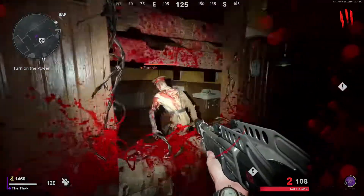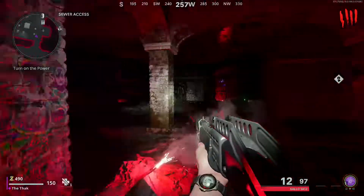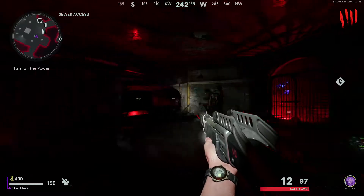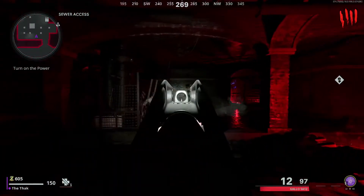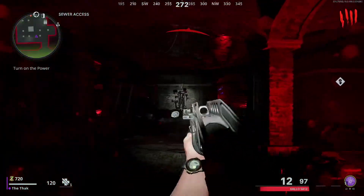The fourth piece is in sewer access. You should find an arm on the floor next to a pallet with some graffiti on the wall. There's usually an armour repair machine opposite to this location, so it should be quite easy to locate.